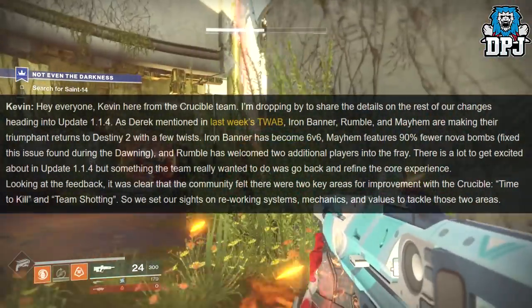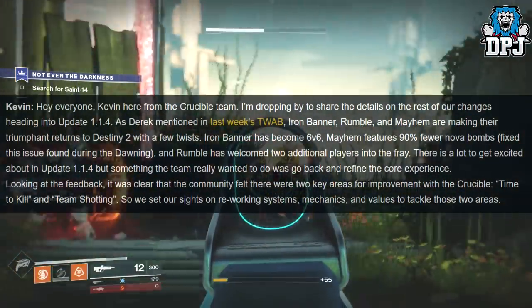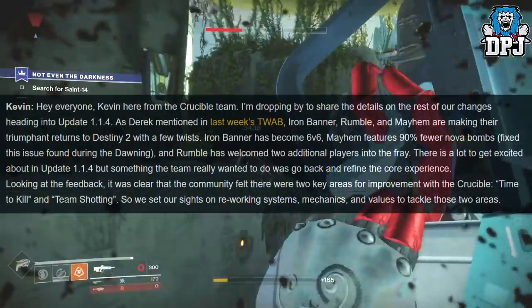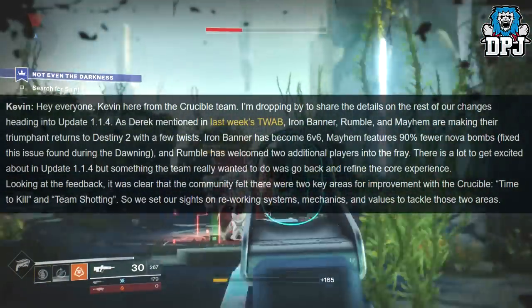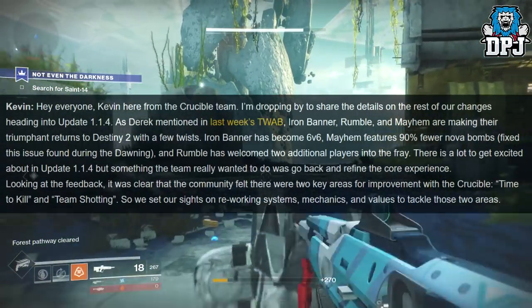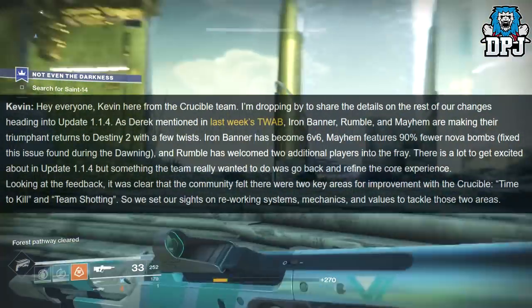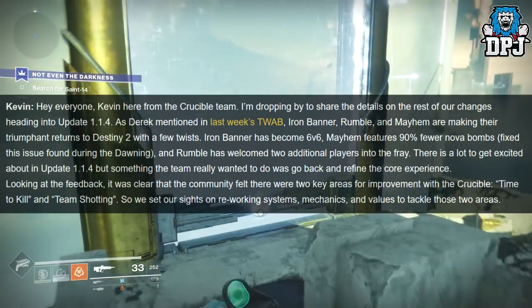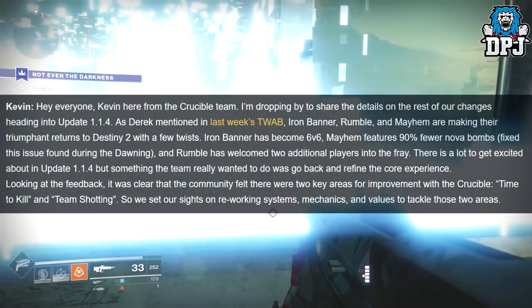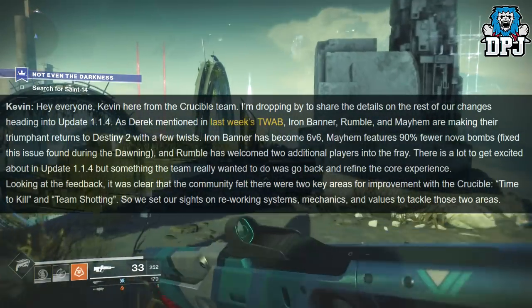There is a lot to get excited about in update 1.1.4, but something the team really wanted to do was go back and refine the core experience. Looking at the feedback, it was clear the community felt there were two key areas for improvement in the Crucible: time to kill and team shotting. So they set their sights on reworking systems, mechanics and values to tackle those two areas.